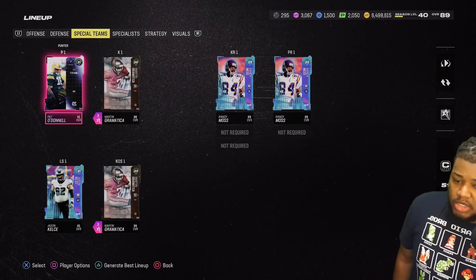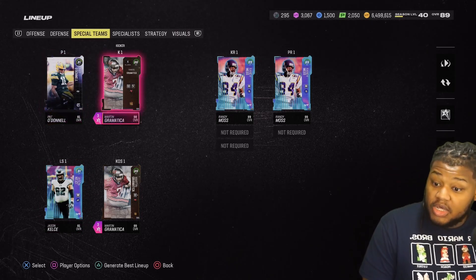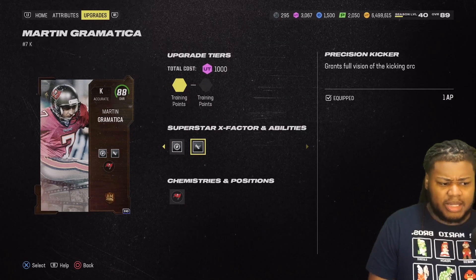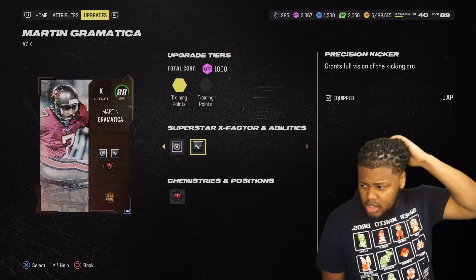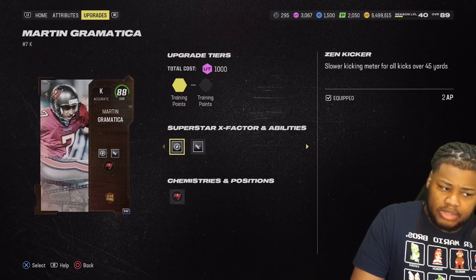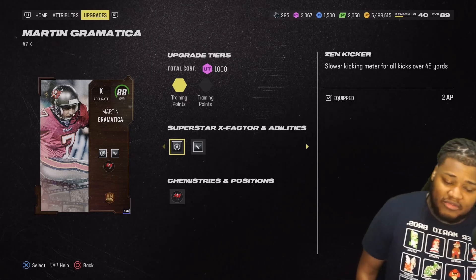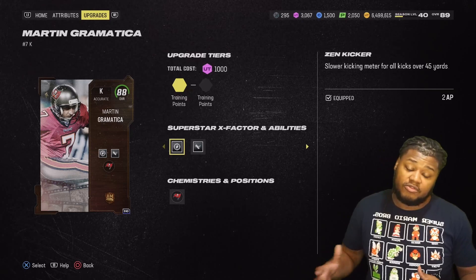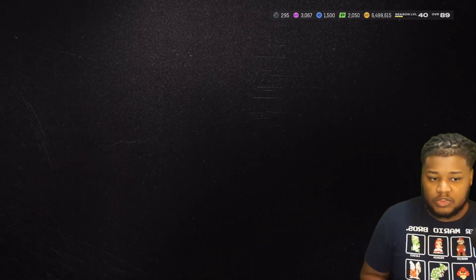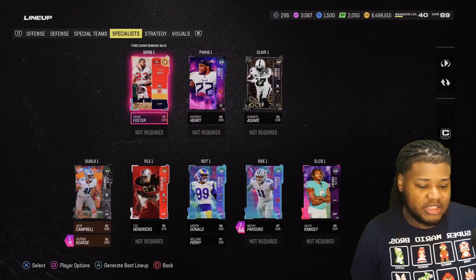We got a free 81 overall Hunter at some point. Jason Kelsey is snapping. For the kicker, there were three 88 overall All Madden options and this was by far the best one — I think he can kick 60-yarders. I've hit a 62-yarder max. He gets Precision Kicker and Zen Kicker, which slows down the meter for 45-yard-plus kicks, or you can use Focus Kicker for under 45 yards. Randy Moss is kick returner but I'll probably switch that out.